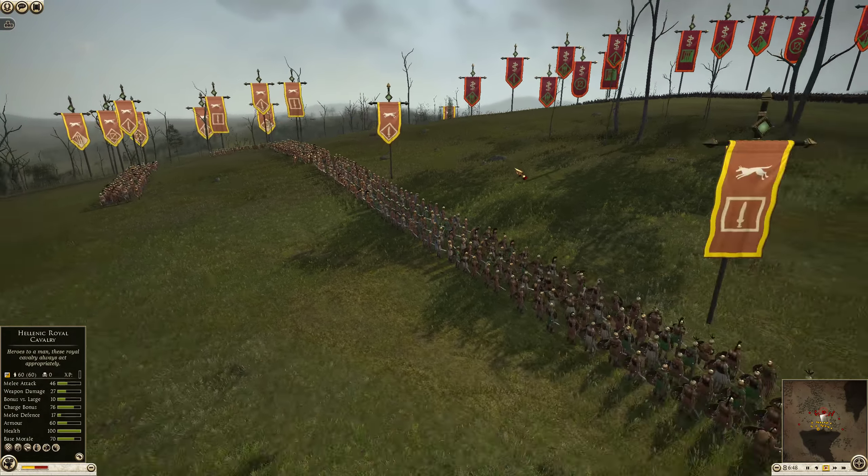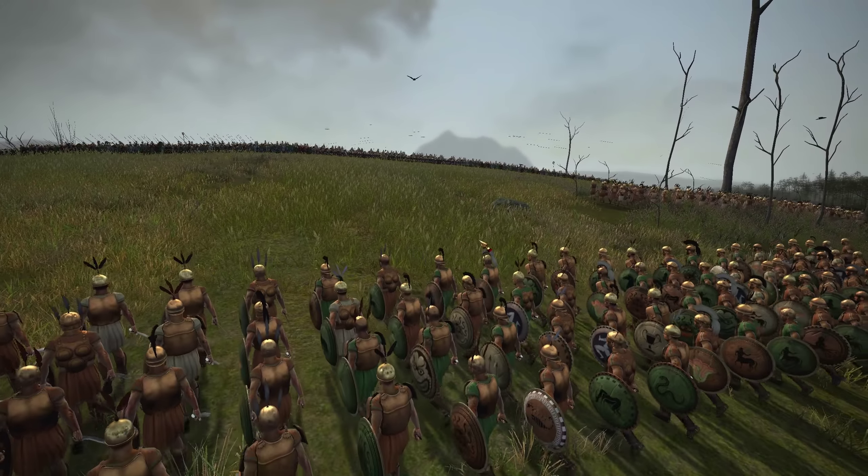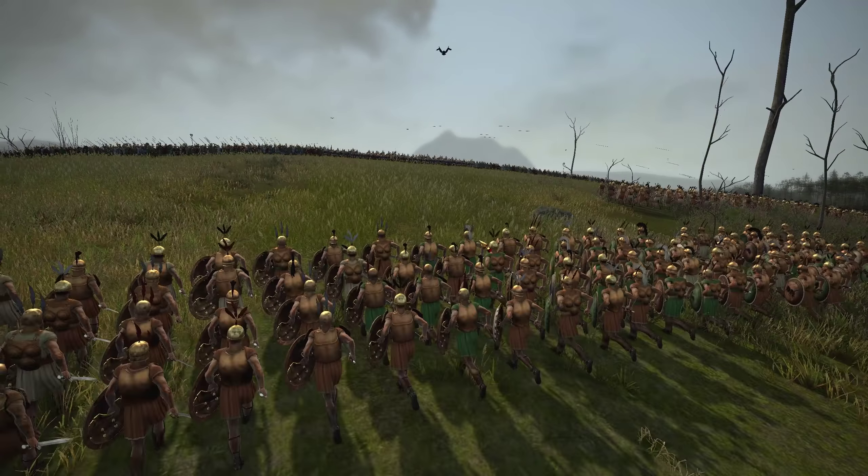My quick overview: the key units for the Epirotes will be these three units of mercenary Samnite warriors, which have a ton of armor, solid melee defense, and good shields. They don't have the best attack stats, but they'll hold the line very well. The Pergamenes don't have a lot of armor-piercing infantry, so the Samnite warriors are going to be tanky. If Pergamon wants to deal with them effectively, it'll have to be done with the Pergamene Noble Cavalry.